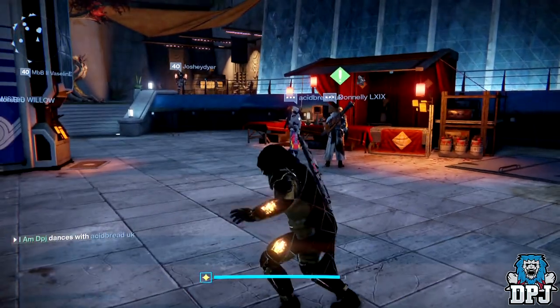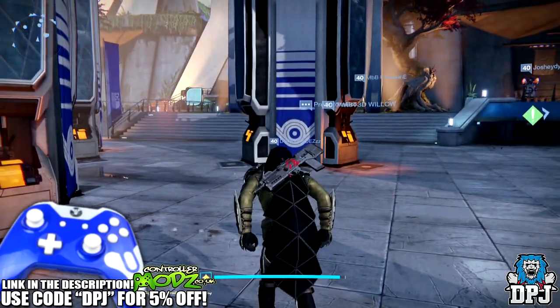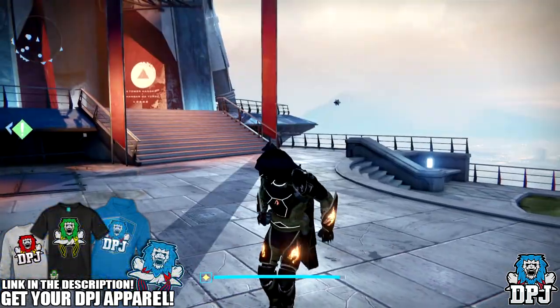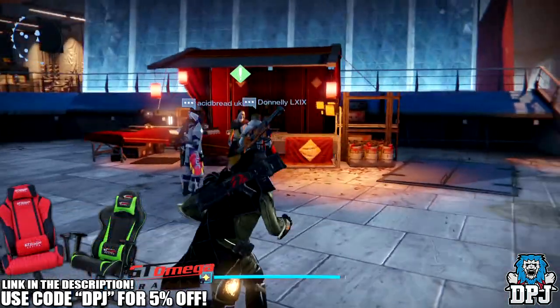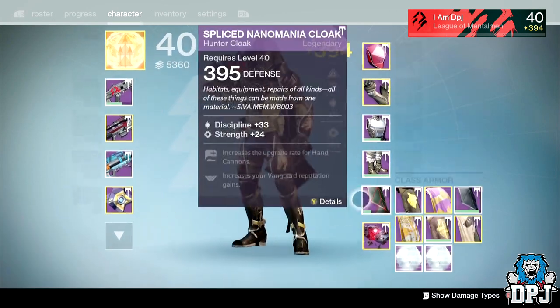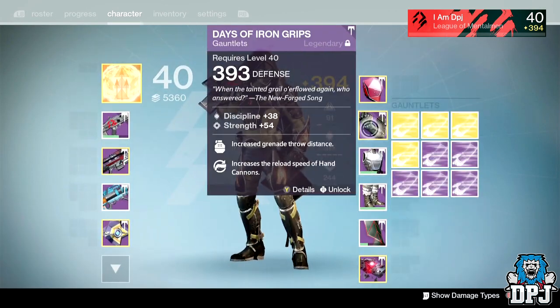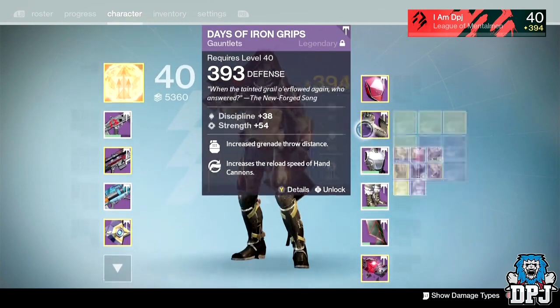What is going on guys, it's your boy DPJ here today with another Destiny video. Today I bring you a mass engram opening. I think I've got about 17 legendaries and I believe 10 exotics — let's quickly take a look: one, two, three, four, five, six, seven, eight, nine, ten. That's right, and then 17 legendaries as well.